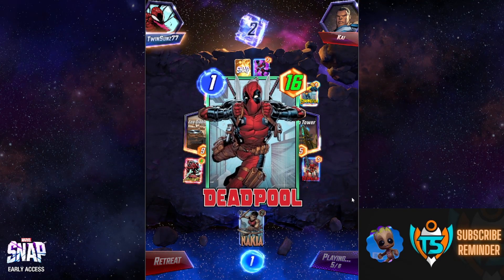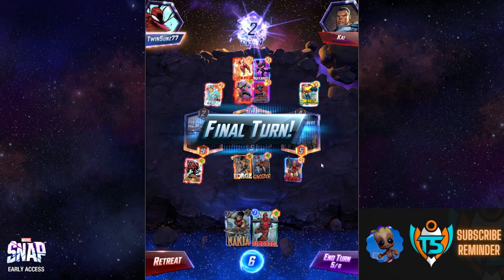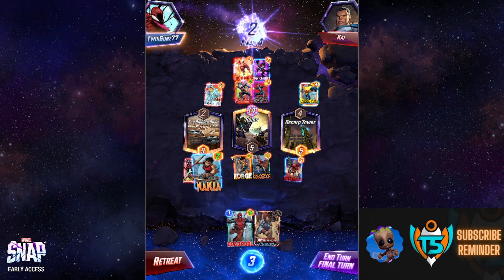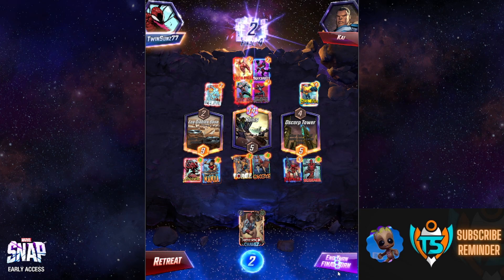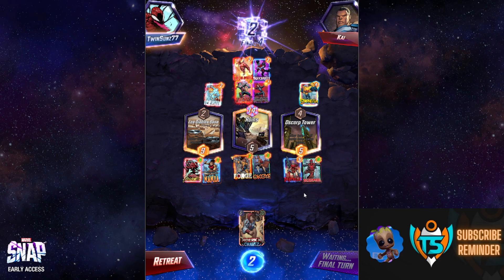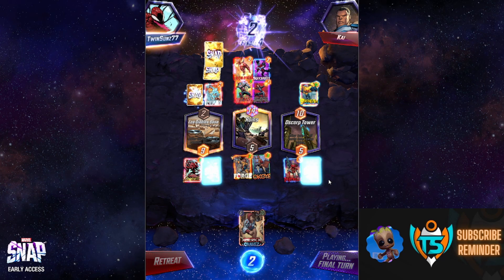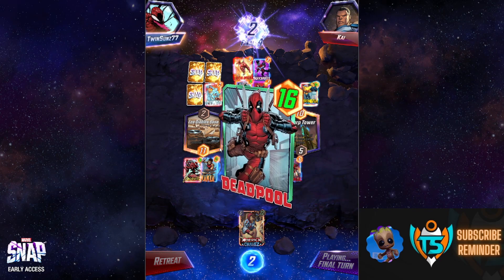Deadpool can single-handedly win a location for one energy. Opponent is playing Iron Man and doubling down on the middle location, which I've already given up on — I'm going for left and right. We draw Chavez, which isn't critical. I play Nakia on the left and drop the 16-power Deadpool on the right. Didn't need much — just Forge and Nova to boost him once, destroyed him twice, and he's at 16.